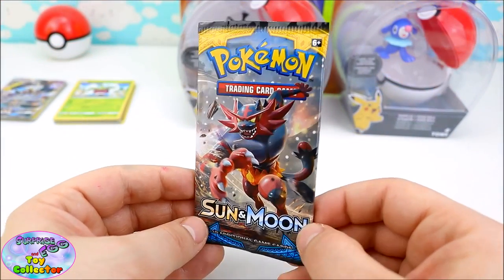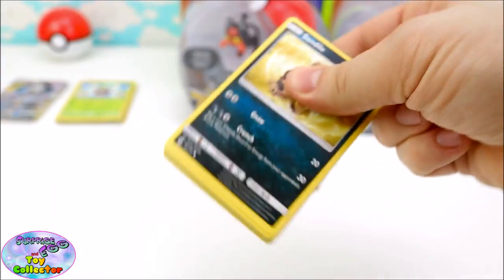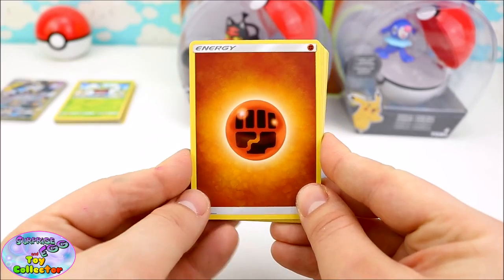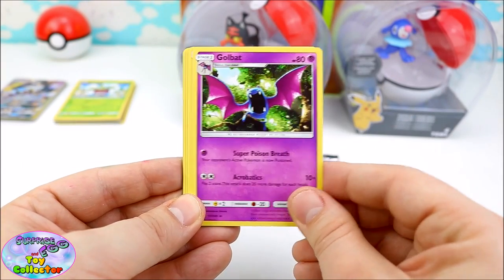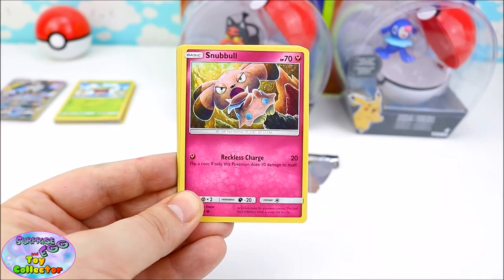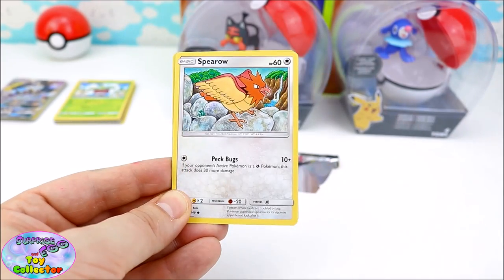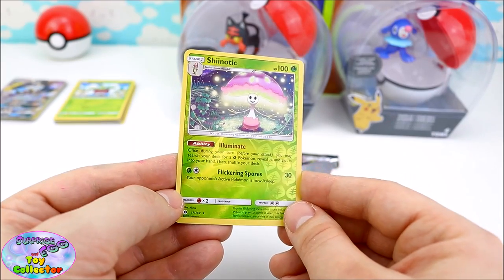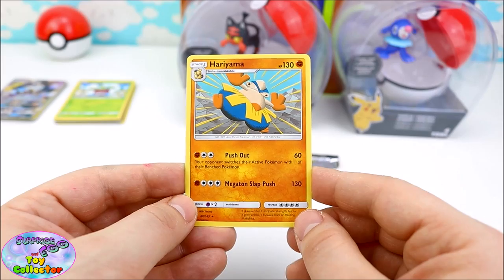Let's see what's inside our third Pokemon booster pack! We have another Energy Card, a Trumbeak, a Golbat, an Energy Switch Card, a Sand Isle, a Snubble, another Ferro, a Grubbin, a Spiro. Look at that Reverse Shiny! We have a Shinotic — that is so cool! And our last card is a Hariyama — that is super cool!